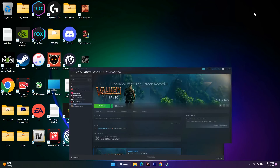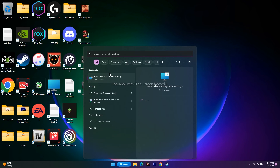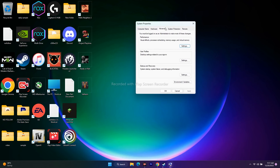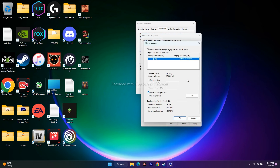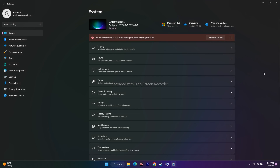The last step is to increase virtual memory. Search for 'View advanced system settings,' click on it, go to Advanced, click Settings under Performance, go to Advanced again, then click Change under Virtual Memory. Uncheck 'Automatically manage paging file size,' select the disk where the game is installed (e.g., C), click Custom Size. To find your RAM, go to Settings, System, About — in this case it's 32 GB.